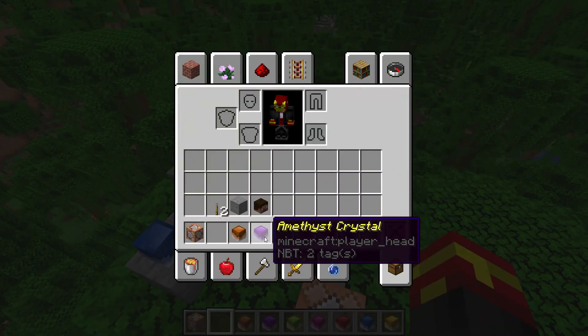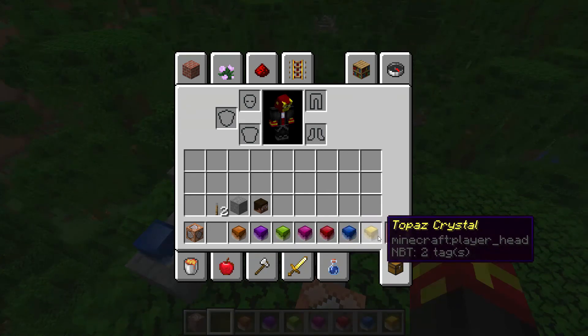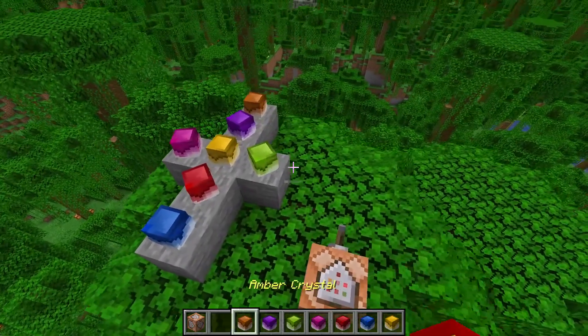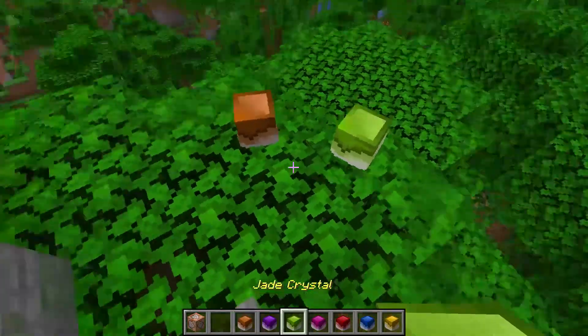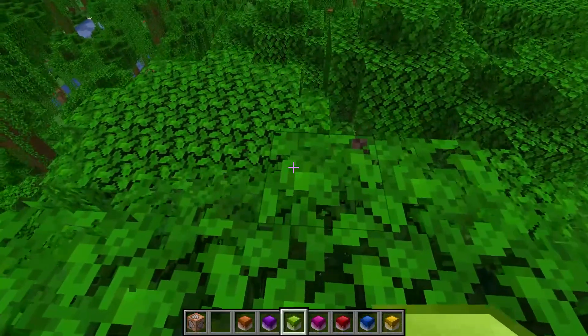As you can see right here, we've got the Amber Crystal, the Amethyst Crystal, Jade, Jasper, Ruby, Sapphire, and Topaz. They are very useful and you can place them wherever you like, and you can even place them on other blocks — it's very cool indeed.